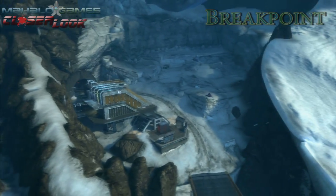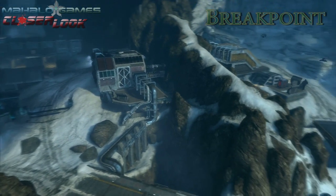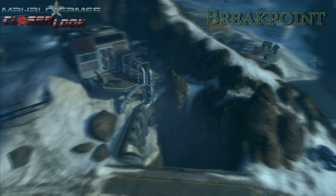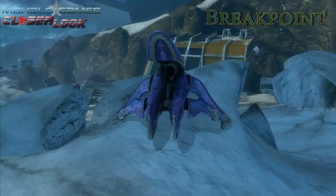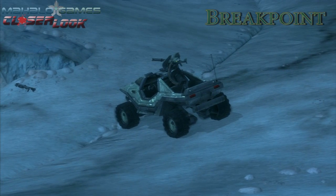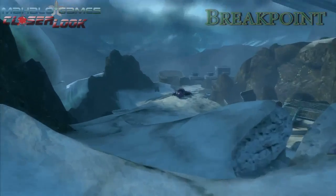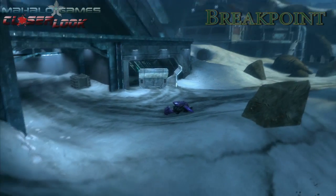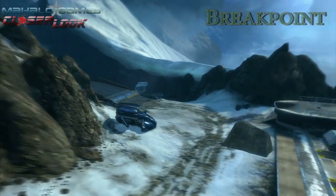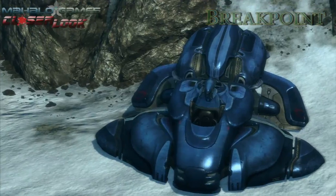Last but not least, we have Breakpoint. The largest of the three maps, Breakpoint features a variety of vehicles and weapons at your disposal. There are two banshees — each located at one of the bases, one on top of the hill and the other in the hangar. There are also two warthogs: the first spawns on the hillside, the other right outside the hangar. There are also two ghosts — one spawns on the hillside and the other on the opposite side of the red base. Spawned at the middle of the map in between the two bases on the bottom level is the wraith and the mongoose.